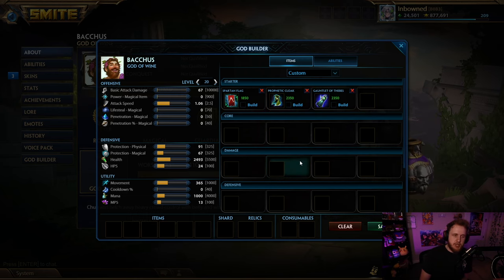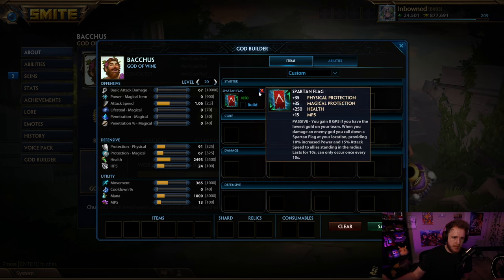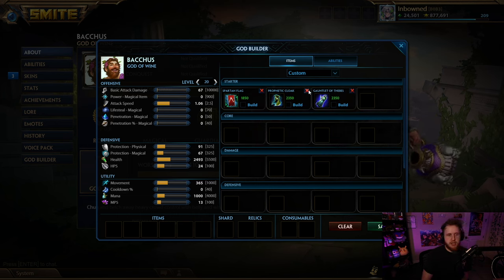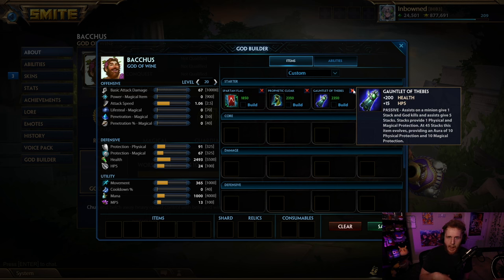If you go late game, Prophetic Cloak is just the perfect item. Looking at three items together - Spartan Flag is also a really good ranked item; nobody has to use their brain, you just throw out abilities and get 35 protections from it, so 70 total. That puts you at 120 pre-evolved, and once you evolve you get to 180. Thebes on top of that is another 55, so 110, putting you at 290 protections from just these three. Add guardian base scaling or whatever role you're playing and you're sitting around 350 to almost 400 protections total - which puts you at about 200 protections of each. That's insanely valuable.